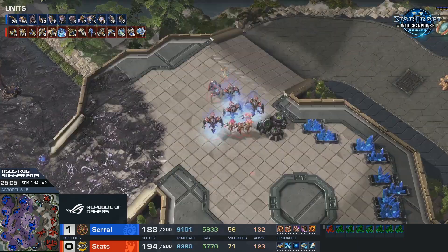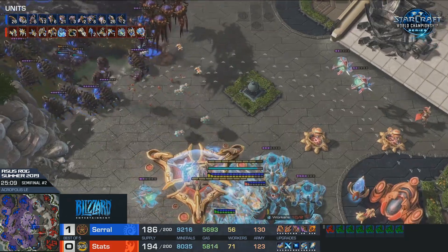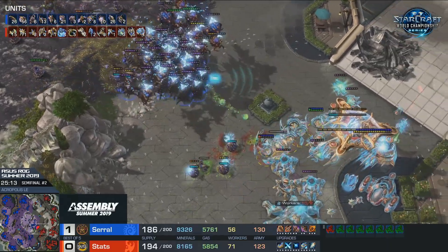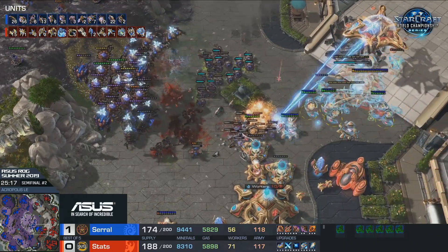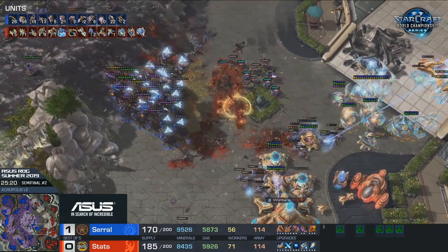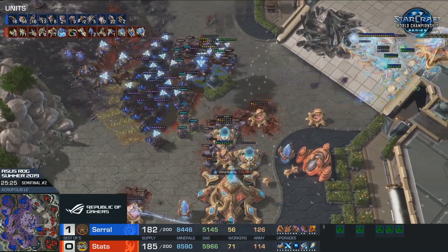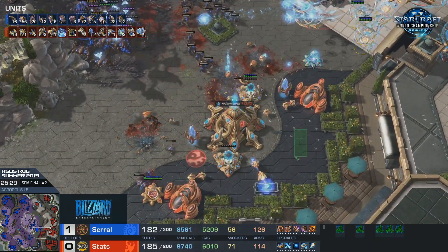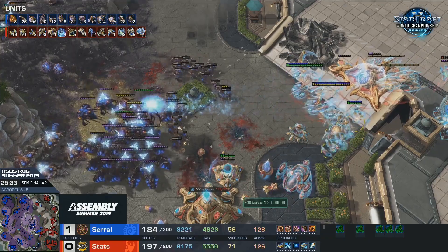He's dodging Disruptor shots with Spore Crawlers - just umbering them and microing them back, which was really cool. But it's going to be so hard for either of these players to kill the other one. Both of them have static defense, which makes it really difficult. That is a sick Fungal on a lot of Disruptors - they're starting to fall. Quite a few Infestors died from one of the shots though. Infested Terran is going to be spawned forward, which prevents the Disruptors from sending their Purification Nova into these Infestors. And that middle base is getting sieged - it's almost out of minerals and out of gas.